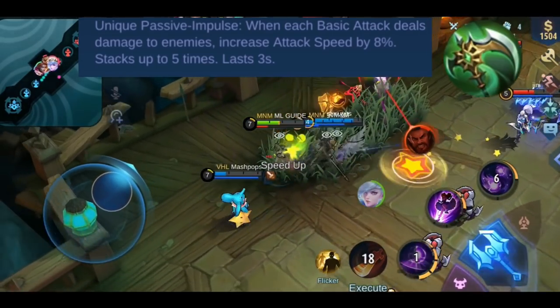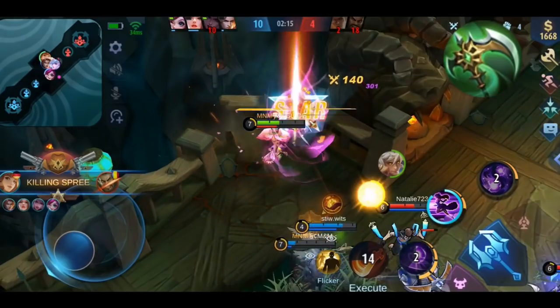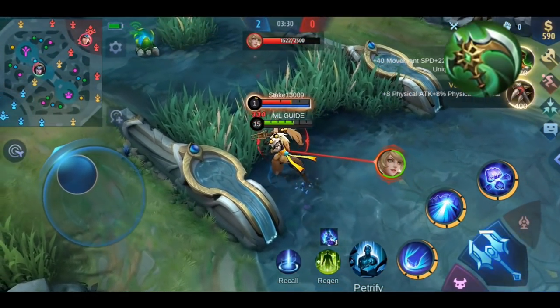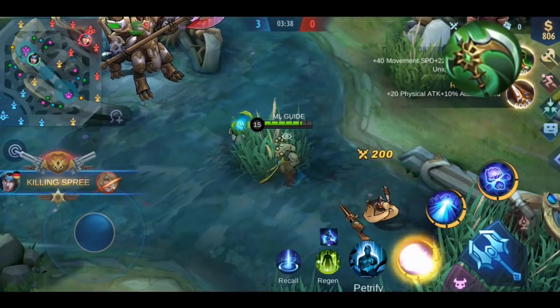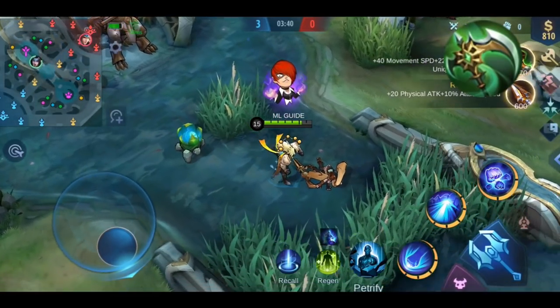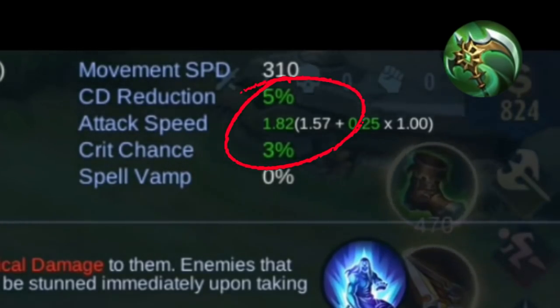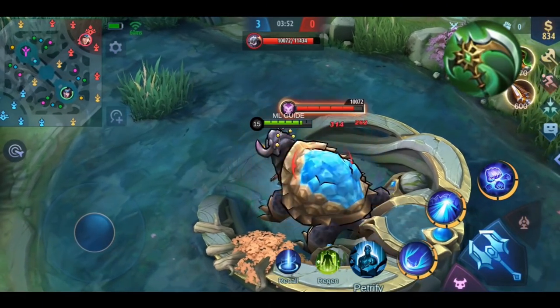To break down the item's effects simply: you slow down the enemy and increase your attack speed. So it's a perfect item to catch escaping enemies. For the demonstration I'm using Badang. First you can see how Leila gets slower and slower. Next you see the increased attack speed — before it was 1.82, and afterwards 2.22.